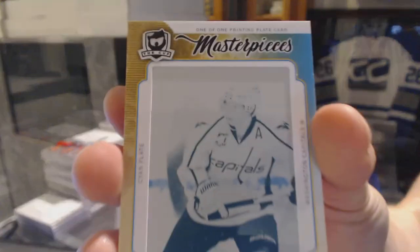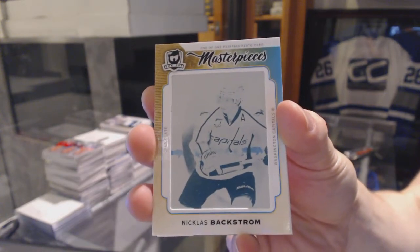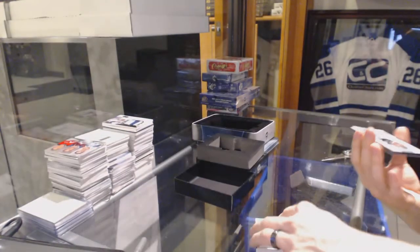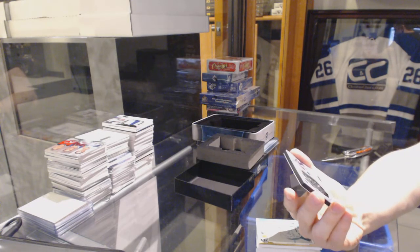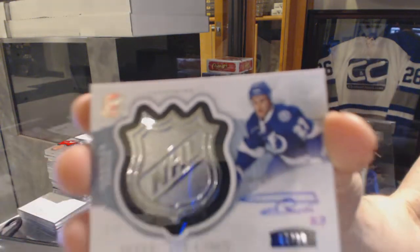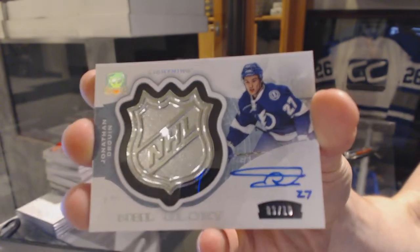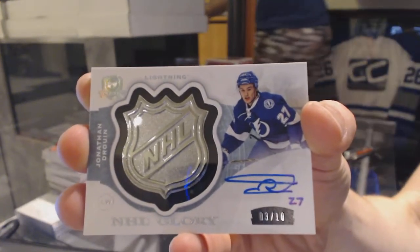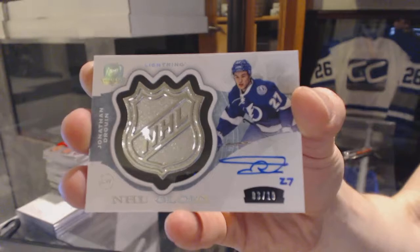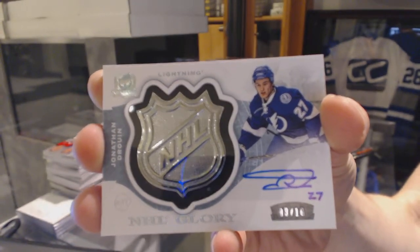We've got a Masterpieces one-of-one cyan printing plate, Nicholas Backstrom. And we finish with an NHL Glory Autograph, number 3 of 10, Jonathan Druid.